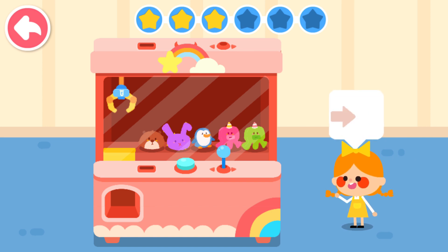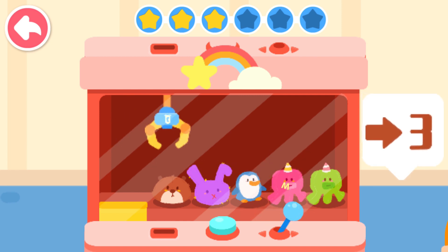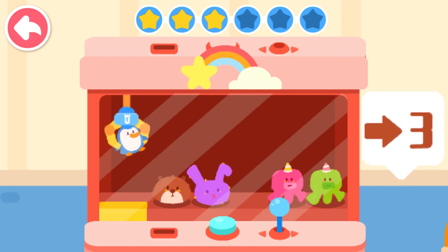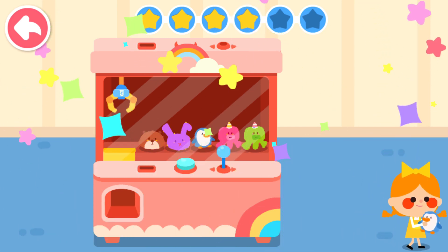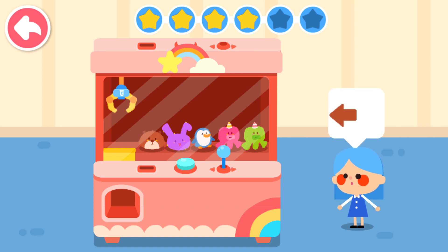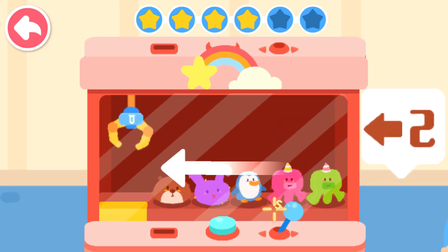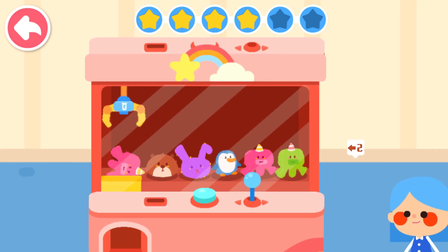Can you help me get the third doll from the left? Pull the lever to find the toy the child wants. It's this one! Can you help me get the second doll from the right? It's this one!